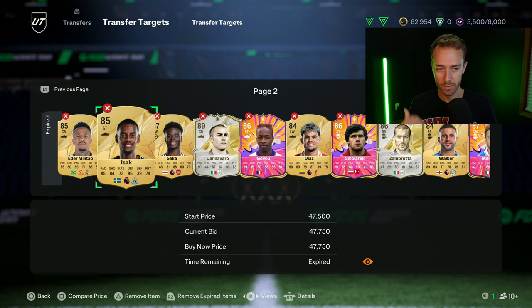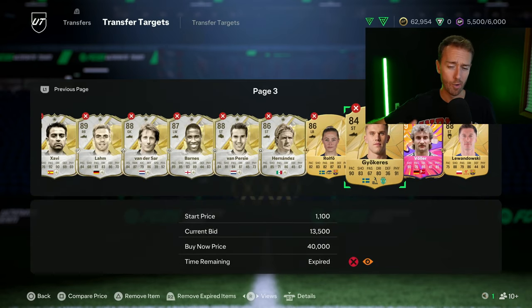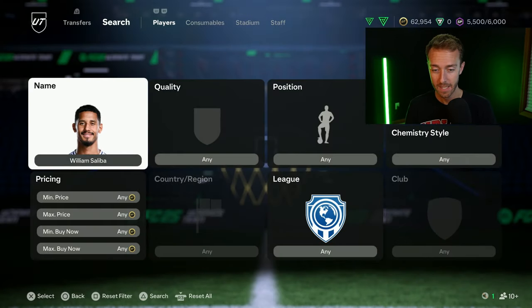EA monitors the market all the time. We've actually had a price range update already this year — Victor Yokarez was 10,000 coins and got his price range updated to 40k. That's the only gold card price range move I know of so far. The system EA uses to update price ranges has not changed — it's the same one from last year. This is the same problem we had last year at certain points, where prices would be extinct for days. Sometimes it was new promo cards not on the market for like a week.